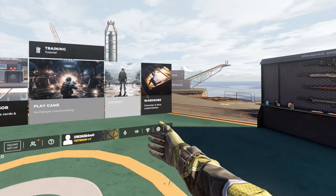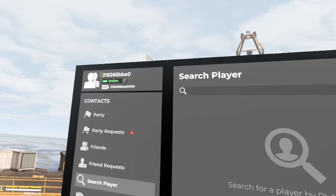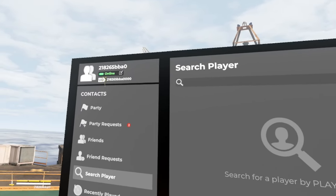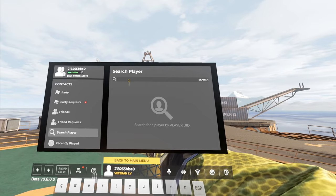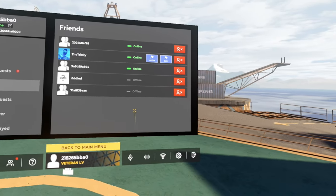First off, I want to cover how to squad with people, because I feel this is going to be the biggest thing you want right now. Open up your menu and click on the friends option. You're going to need to type in the UID, which is in the top left corner underneath your name. Once you send out the friend request and they accept it, you can click invite or request to join their squad.